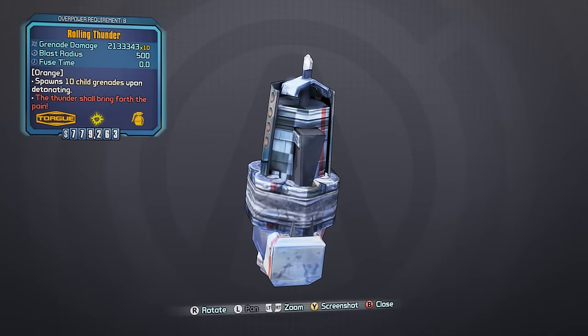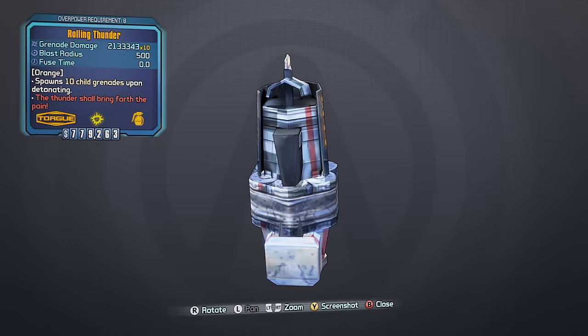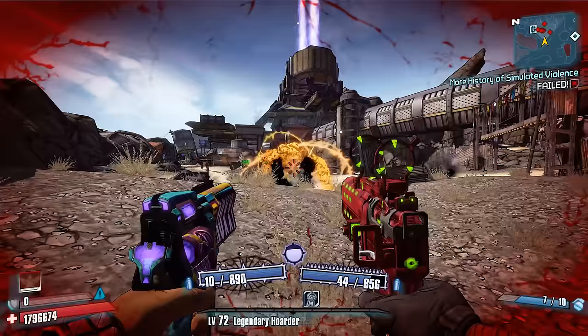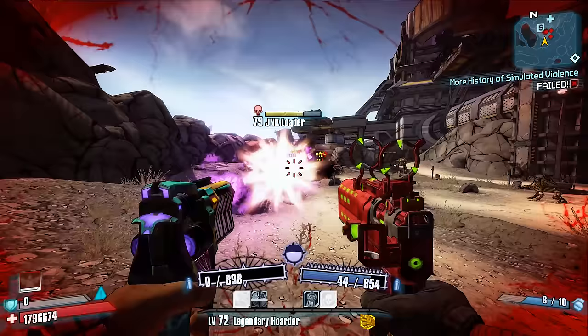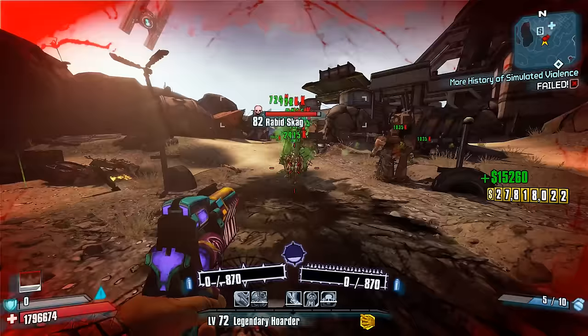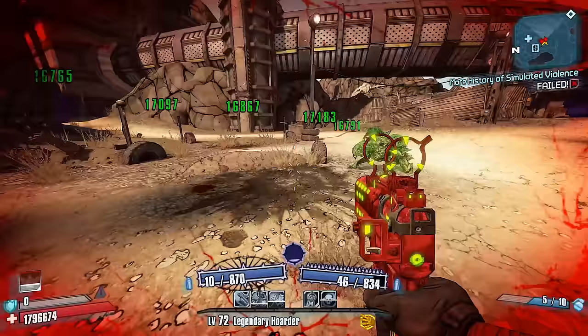Number 3: The Torgue Rolling Thunder Grenade Mod. When it comes to grenades, everyone can agree that rubberized deployment was a mistake. Even among people that prefer either homing or longbow deployment, most can agree that rubberized deployment is simply too unpredictable to control and should be avoided. Even if you got an awesome legendary grenade like the Stormfront or the Bonus Package, rubberized deployment on either one of those would basically ruin it. With this in mind, it's no surprise that the Rolling Thunder — a legendary Torgue grenade that only uses rubberized deployment — would suck.